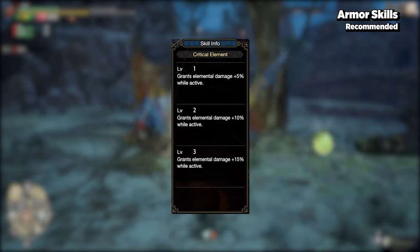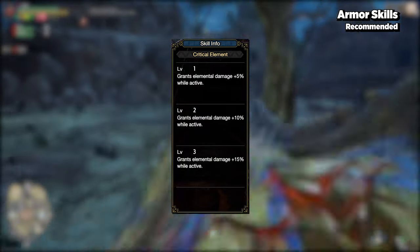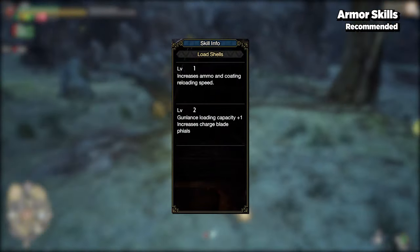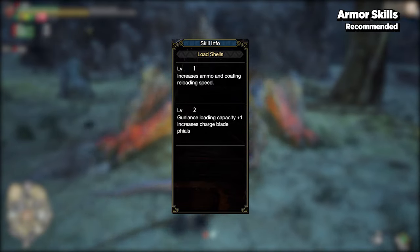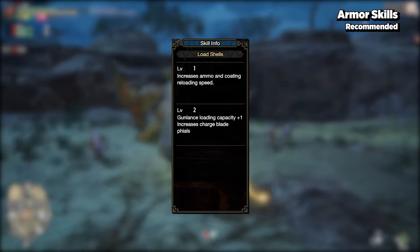Critical Element is also a very important skill to place into your set as it boosts your elemental damage. Load Shells is especially important for UED spammers, as it raises your phial count, which raises your maximum UED damage.